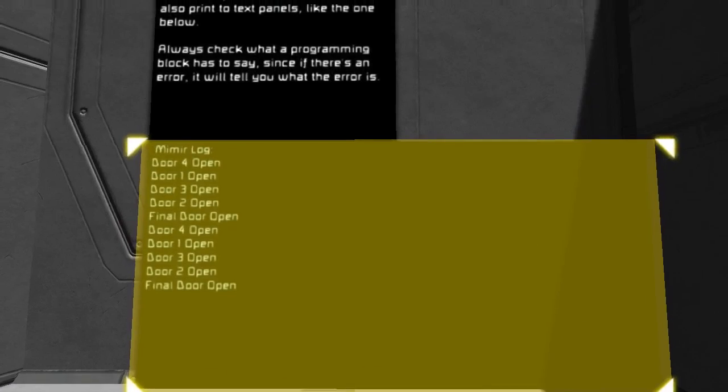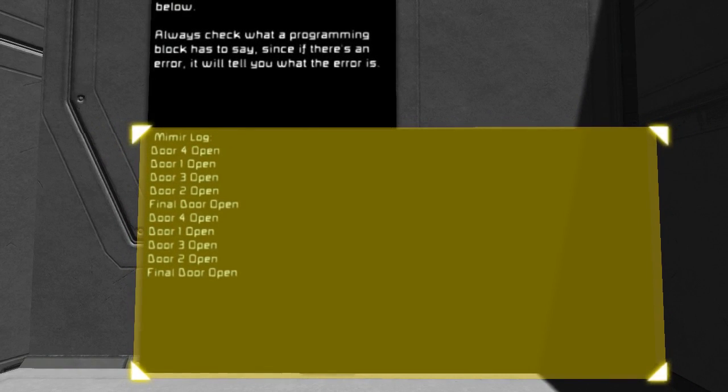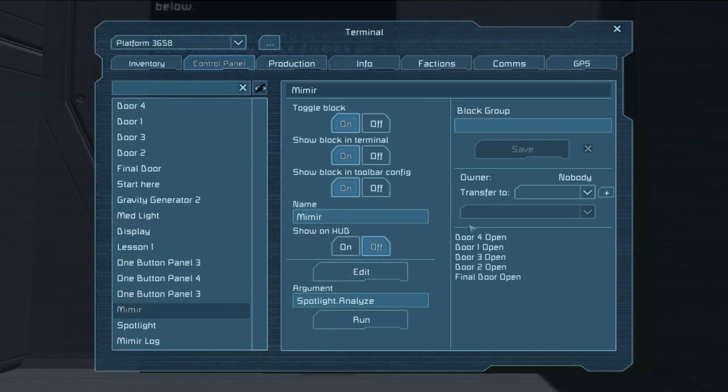You can see that Mimir actually prints out a log of everything you've done and everything it's done. This is important because people tend to get a little bit scared of programming blocks. But programming blocks are just blocks. If you select them, you can see this is exactly the same thing showing up on the screen over here, just slightly out of sync because of how they get called. This is not something to worry about or fear. If you have a programming block, you can click on it and see what it has to say for itself.